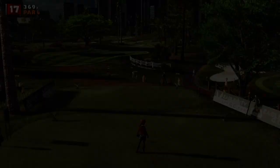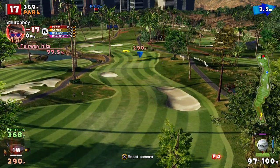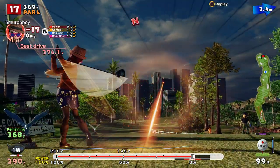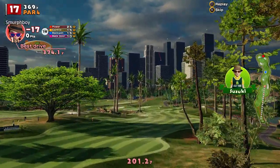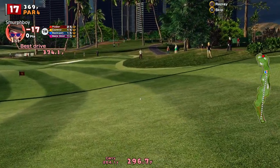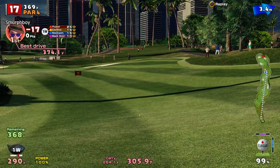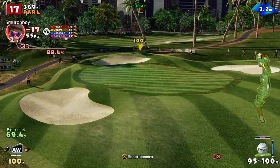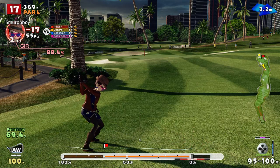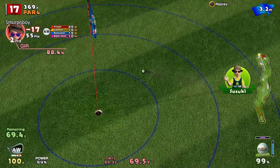17. So we're on to 17. Again, what can we do here? The slope will naturally take it right to left when it lands — wind will take it left to right so it should sort of end up straight. 70 to go. There we go — take that.